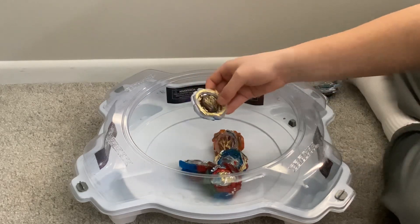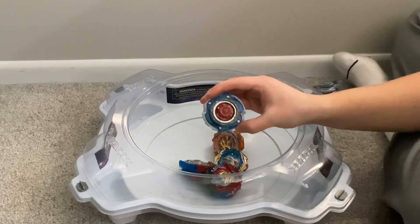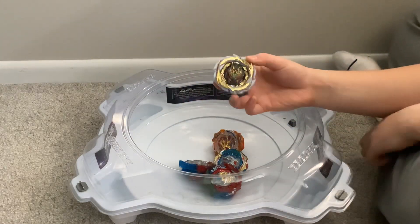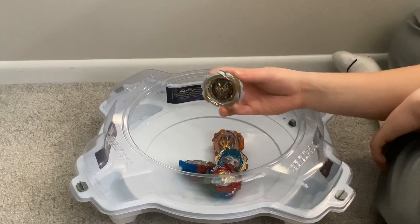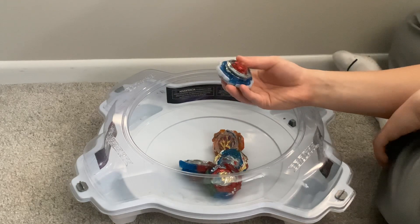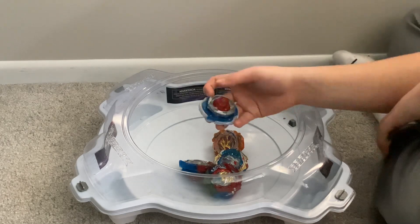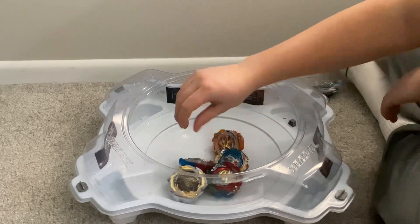Next we have Gatling Belial — the Belial 3 core, Giga Explosion 2. I chose the Belial core because it goes with Belial. I chose the Gatling blade for Dragon. I chose the 2 armor for Hyperion, Giga Disk for Helios, and Explosion driver. I was running out of drivers, so I just went with Explosion because it's a pretty fun driver to use when it doesn't self-KO.